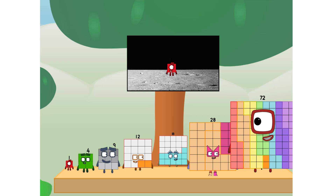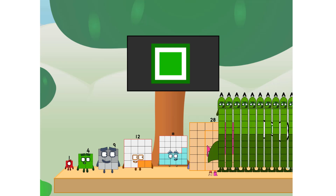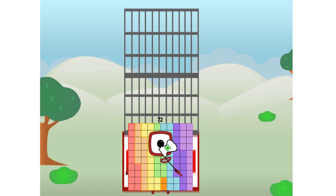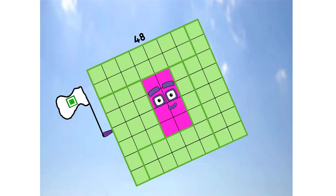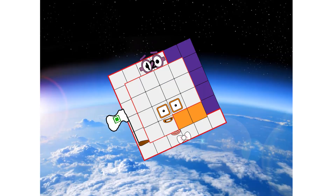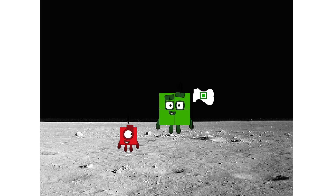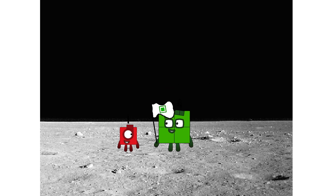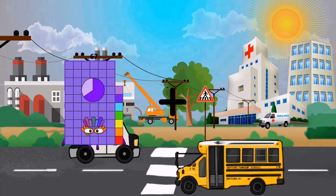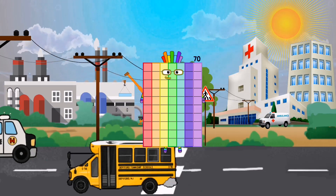Don't worry little one, I'll take care of this. 72. And I promise — no rockets. Square power only. Achoo! Achoo! Achoo! Achoo! Achoo! Good night.